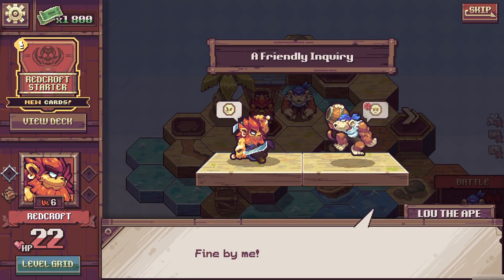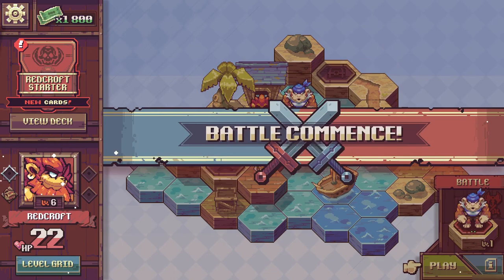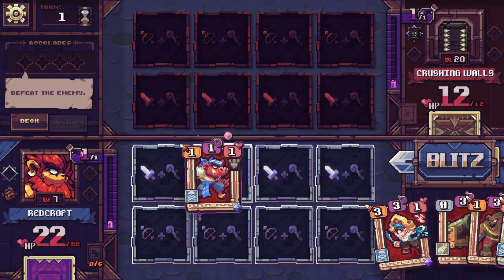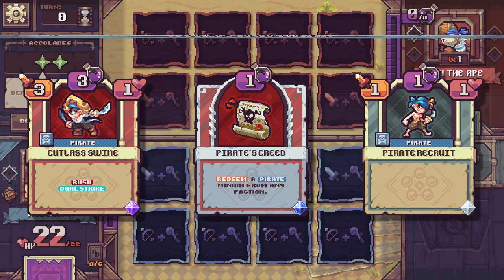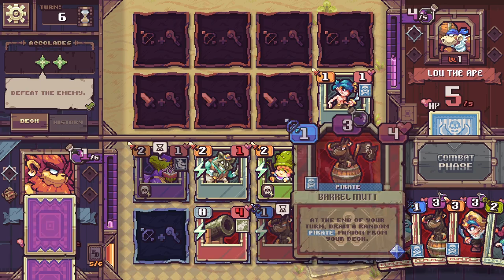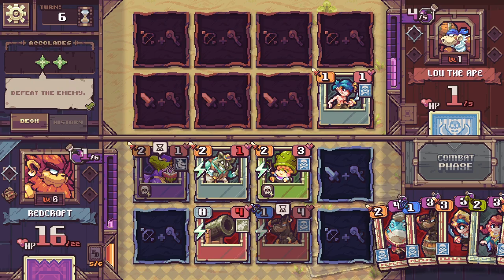In the world of Cross Blitz, battles are turn-based, and the playfield is set up in a 4x4 grid. You begin each battle with one mana, and by drawing three random cards from your deck. Each turn you'll draw another card and earn one more mana point, so keep this in mind when choosing your starting hand. To win, you have to reduce the opponent's HP to zero before they do the same to you.